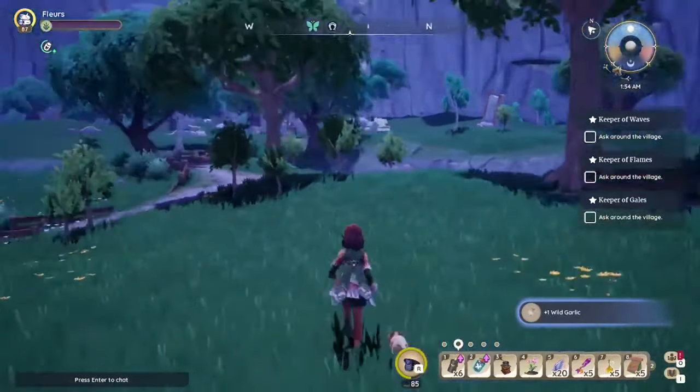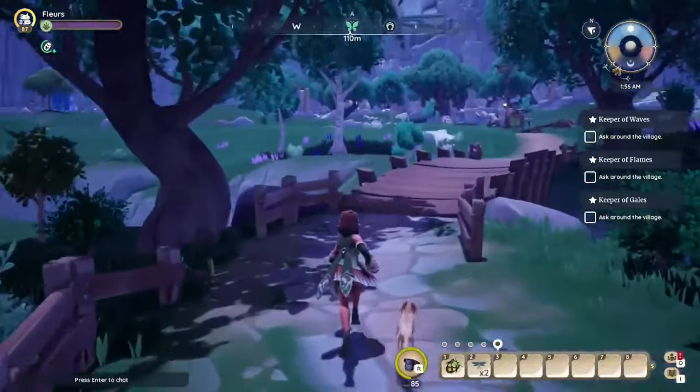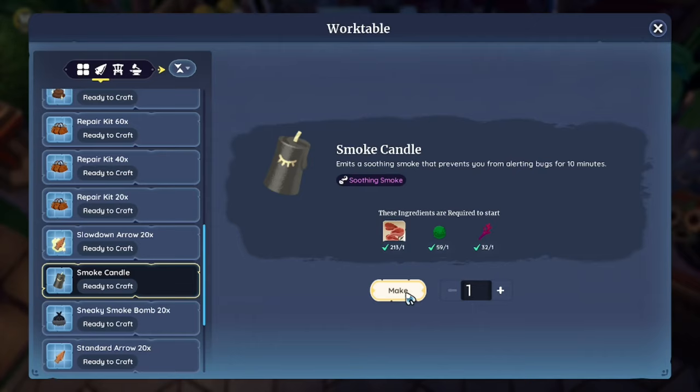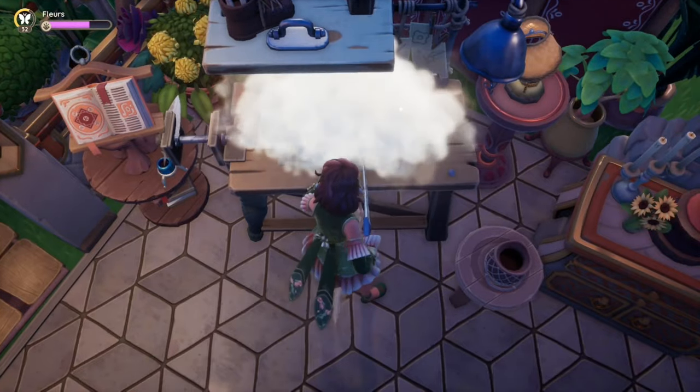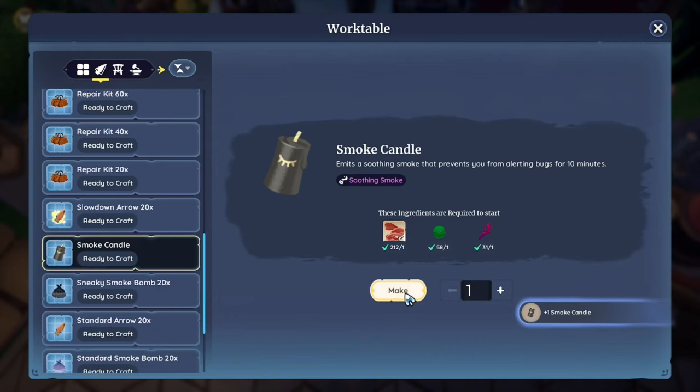And finally, if you have difficulties catching bugs — maybe they run off too quickly — don't forget about the smoke candle. When active, it emits a soothing smoke that prevents you from alerting bugs for 10 minutes. They're quite easy to craft and it will definitely make things just that little bit easier, especially if you're struggling on the Switch.